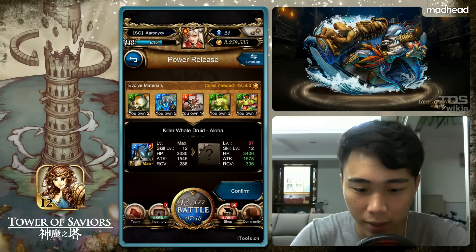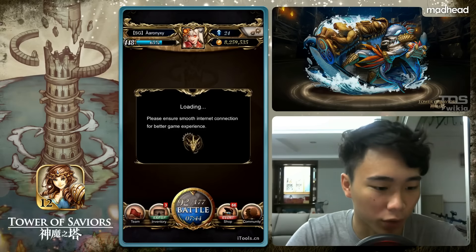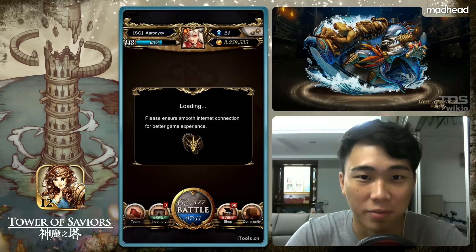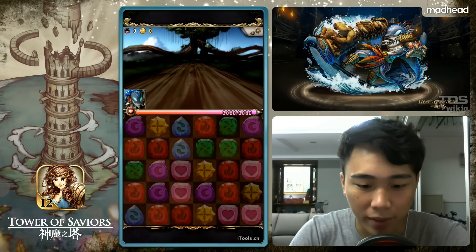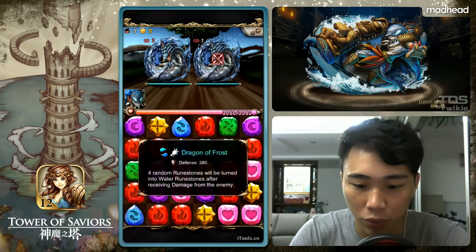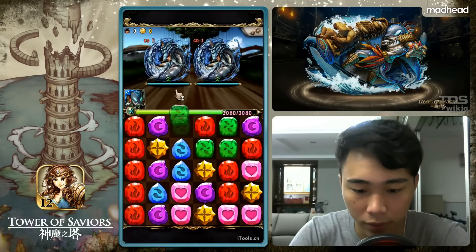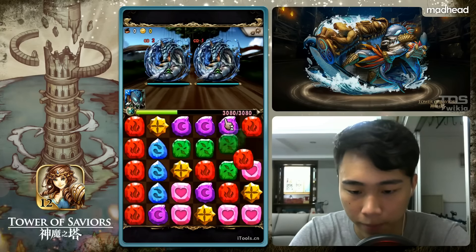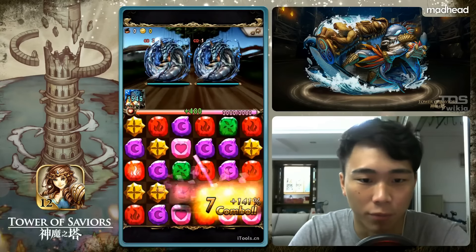So let's get into the power release stage. Standard three battles power release stage. We have four random runes turned into water after receiving damage. We have three converts but I'm only concerned about the mobs' attack, hopefully it's not too painful.